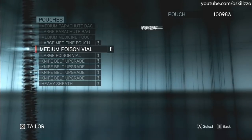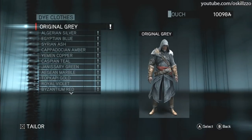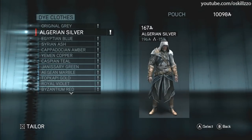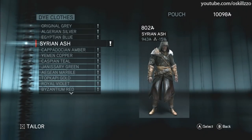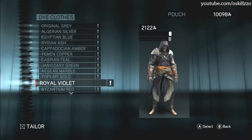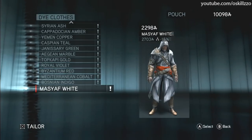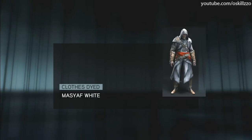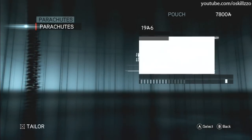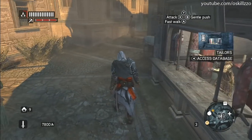Alright, here's the tailor shop. Pouches, obviously you got all these different pouches you need. Moving on. Dye clothes. This is where I got a lot of comments - they want to see what kind of dyes there were. Yo, that's pretty ugly. I like the Masyaf white, that's what I'll rock with. I'm all about classics. And parachutes - what's funny is I didn't even know you had to buy parachutes, I think I never ran out while I was doing the actual walkthrough. So that's the tailor.